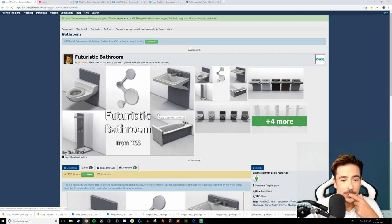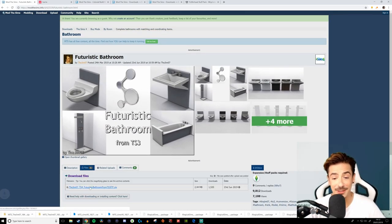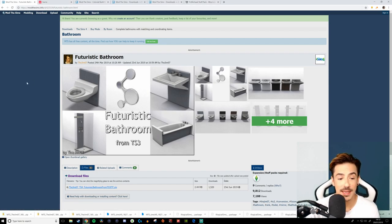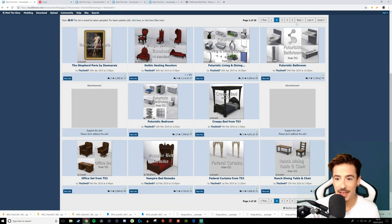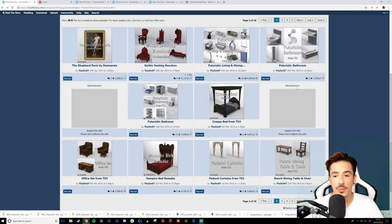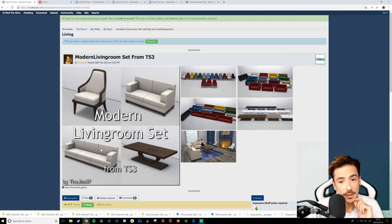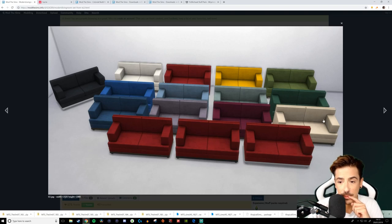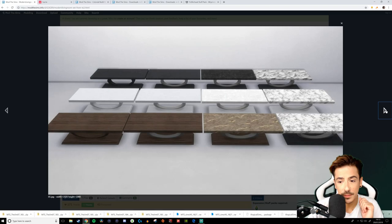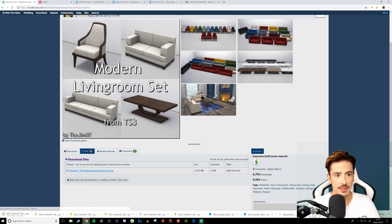I'm just going to download all of the things — rip to my mods folder. There's a futuristic bedroom set from The Sims 3 as well — we're going to be having that too, and we'll have a look in game. We've got them into the downloads folder; I just need to extract them and get them into game. There are lots of recolors too, and some nice coffee tables. Thank you for showing me this creator, guys — I'm into it. Let's go to the next one.